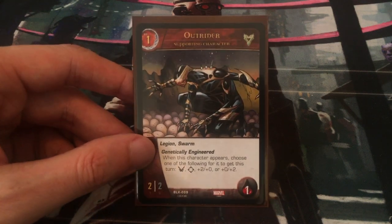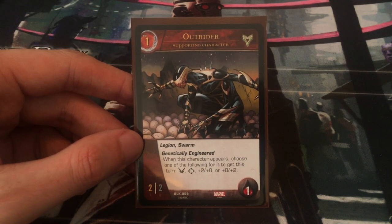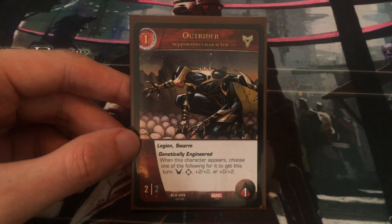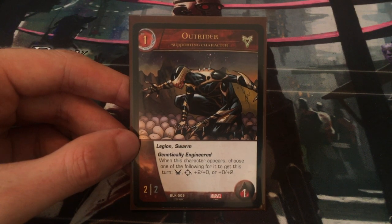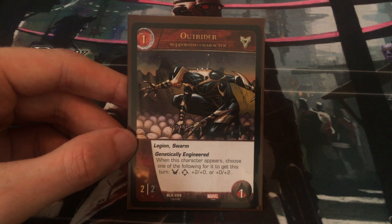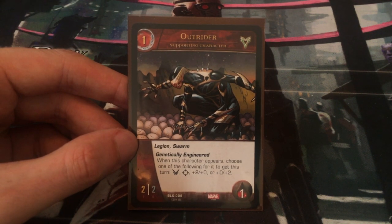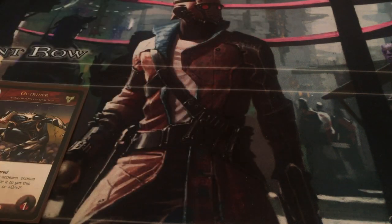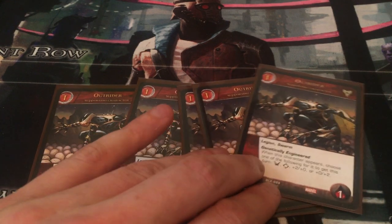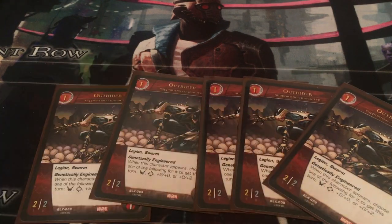For my one-cost characters, I have Outriders. They have Legion and Swarm. They're genetically engineered — when this character appears, choose one of the following for it to get this turn: flight, range, plus two attack, or plus two defense. It only lasts till the end of your turn, so to your opponent this is basically a 2-2 supporting character. Since they have Legion and Swarm, I have five of those in this deck, because I want lots of level one characters.